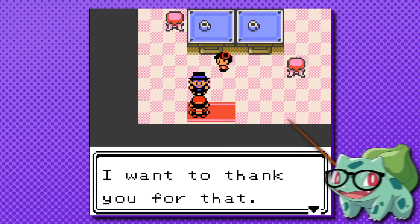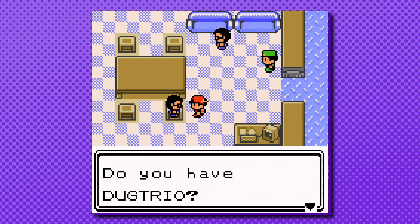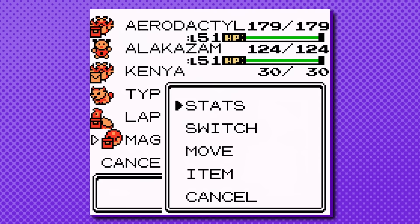Even before we get to that Badge 3 Steelix, I always believed this was the only metal coat you could get in the entire game. It turns out, however, that this is not the case, as in the Kanto power plant there is an NPC looking to trade his Magneton for a Dugtrio. If you agree to the trade, not only will you have a Magneton, but in your party you'll notice that it comes with a metal coat, bringing the total number of in-game metal coats up to two.